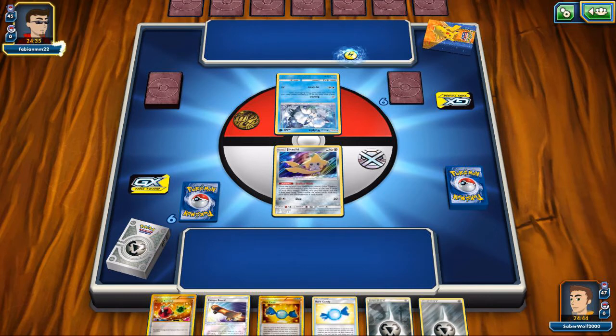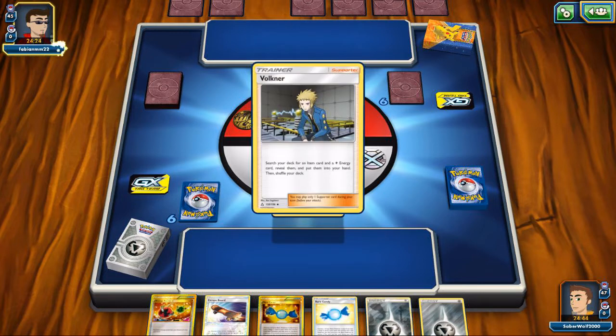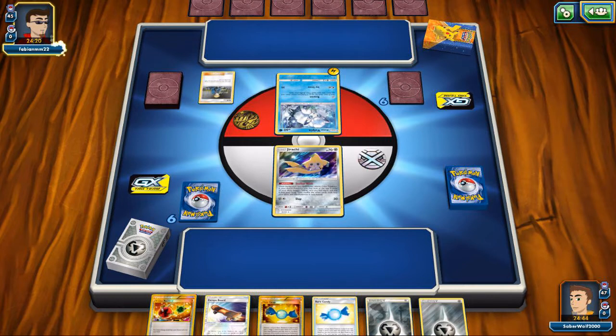I get to open with Jirachi. My opponent's going to be playing first. It's a good thing we opened up with Jirachi — it's going to be able to give me some cards. I've got the Escape Board conveniently here to put it on later once we become asleep. I've got a few Metal Energies, but we don't want to attach them on Jirachi. The Candy is good, but only if I have at least Magnemite and Magnezone in hand.